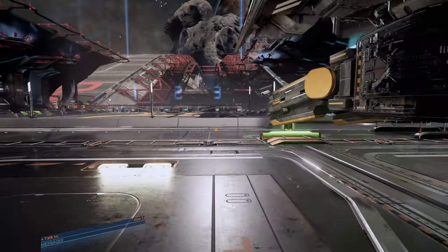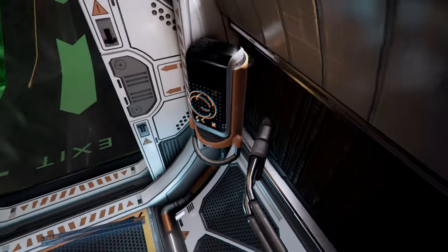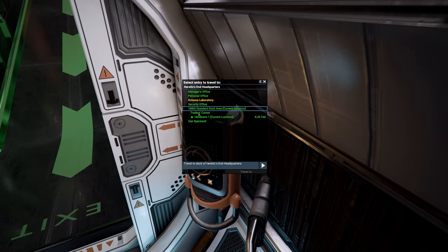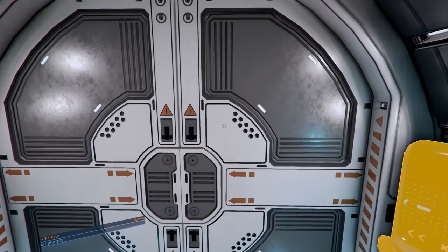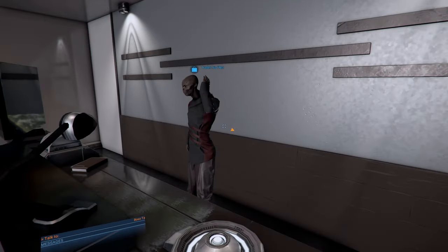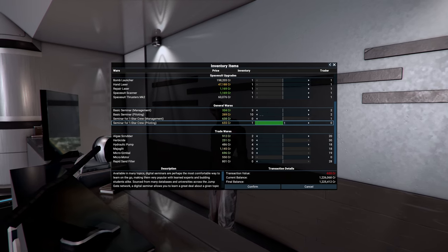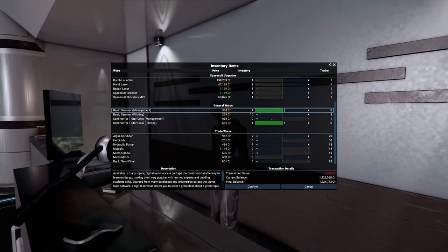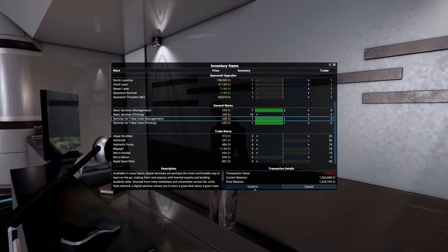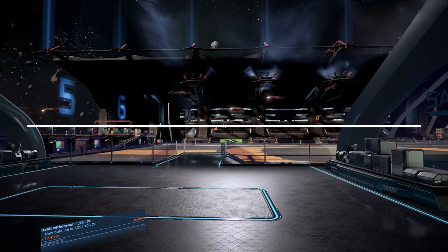I also want to go to the trading post because I need one book for a one-star pilot. Hopefully this particular fella has one. Here you go — and he does. That's perfect. Get a few more of those, and let's get one more for management. Perfect. Split wish you fortune. Awesome, dude.